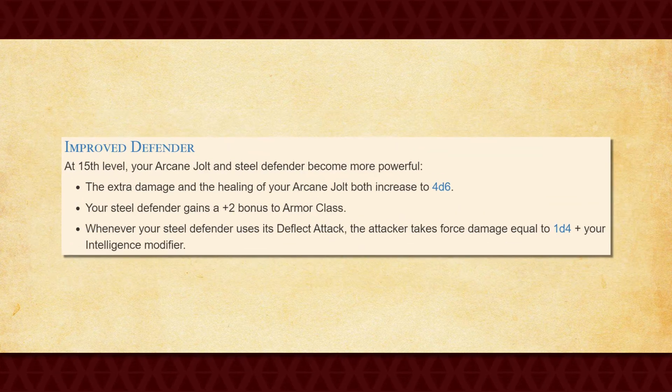At 15th level, you get Improved Defender, which actually improves both your Steel Defender and your Arcane Jolt. With Arcane Jolt, the damage or healing increases to 4d6. With your Steel Defender, it gains a +2 bonus to its AC, and whenever you use its Deflect Attack reaction, the attacker takes force damage equal to 1d4 plus your Intelligence modifier. All of these bonuses are really good, especially the improvement to Deflect Attack — the damage it deals is basically unavoidable, which is pretty incredible in and of itself.